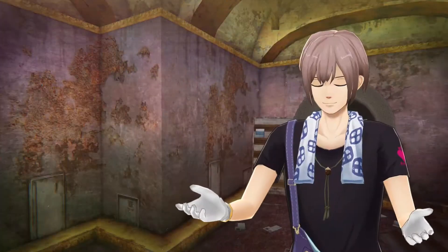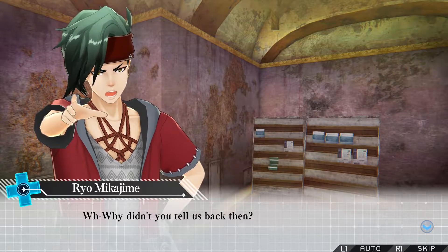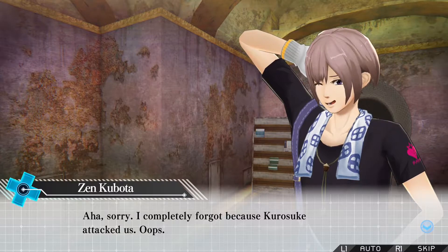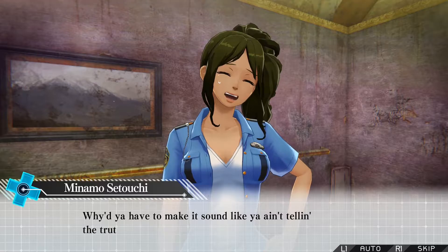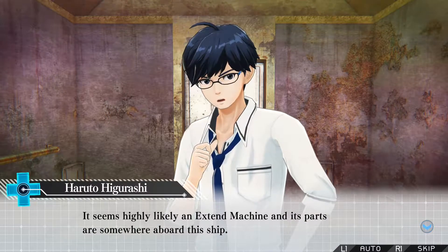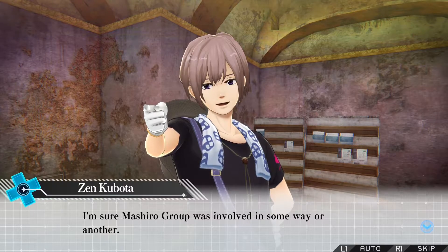Where'd you find this? Back where we found the key to that door — it was just sitting there like someone wanted us to find it. Why didn't you tell us back then? Sorry, I forgot because Kuraseya attacked us. If this is to be believed, it seems highly likely an Xtend machine has parts of someone aboard the ship. Were all the machines we found in ruins put there by Yuma's company? I'm sure Meshul group was involved in some way or another.